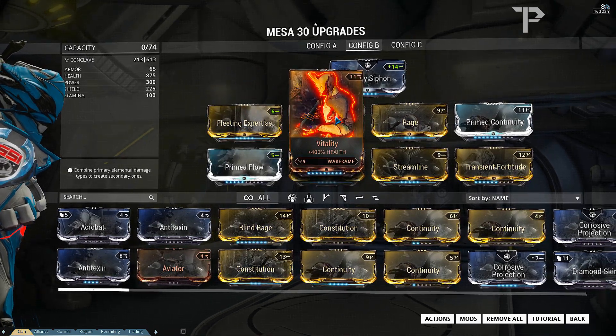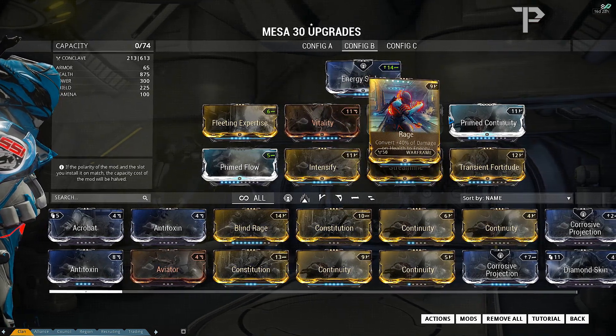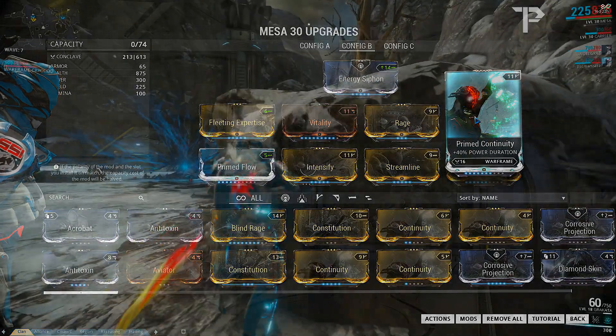The build contains Fleeting Expertise and Streamline for efficiency, Transient Fortitude and Intensify for power strength. Prime Continuity, like I said, gives me the option to use Shatter Shield or Shooting Gallery if needed. Then I have Vitality for health and Rage to give me some energy if needed. You could use Quick Thinking or a Vigor instead of Rage if you wanted, especially against Grineer, Corpus, or in the Void — that's entirely up to you.